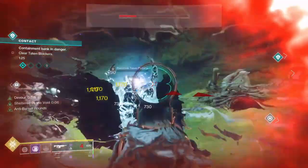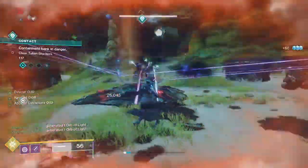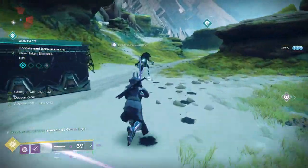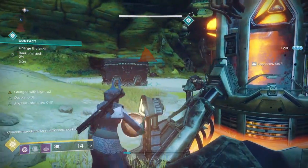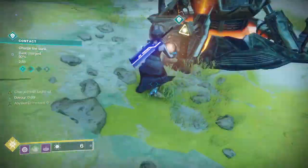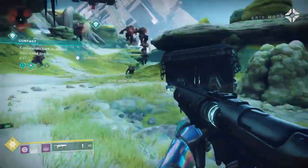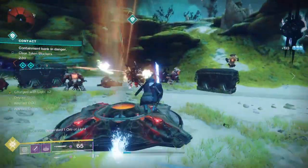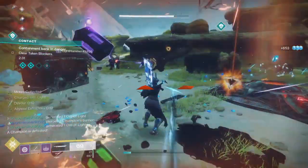I proc devour again and start killing the adds. At this point I decide to just blow some sword ammo — you can just jump around. That's an overload champion that just got one-shot by the sword heavy attack. Kill the last couple guys, pick up the bloom again. Orb dupe one, orb dupe two — my little blueberry is here to say hello — orb dupe three, and four. That fills up the bank the second time just in time because the orb disappeared. Then we proc devour again, take out the next wave of taken. Again, another unstoppable champion just kind of gets shredded by the sword.